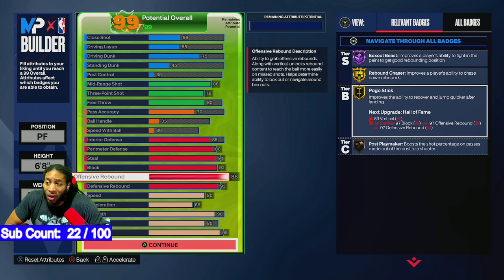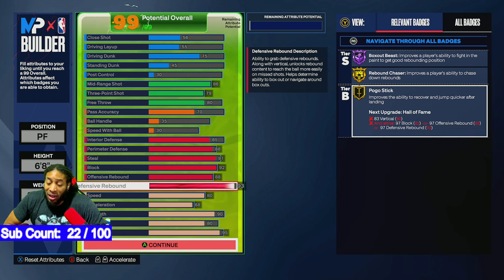Offensive rebounding I wanted as high as I could get it — would have gone to 90 but I didn't want longer arms because that would have lowered my defensive rebounding. For defensive rebounding I wanted 93 so I can get Box Out Beast on Hall of Fame. There are a lot of seven footers out there right now, so I wanted to be able to hold those guys off and get a lot of boards and closed-out positions in the park.